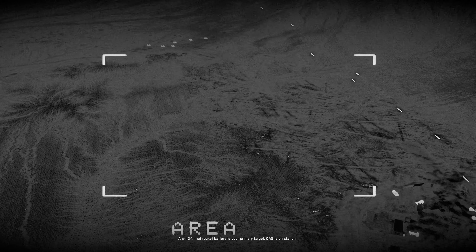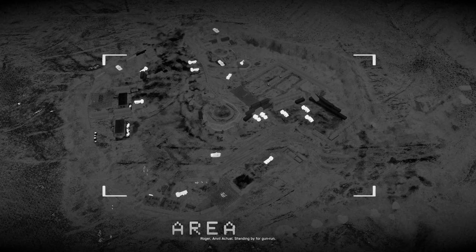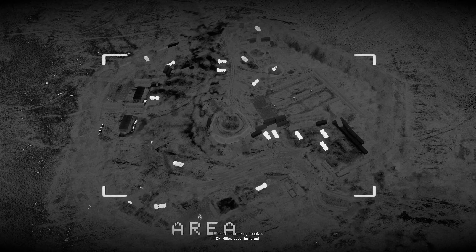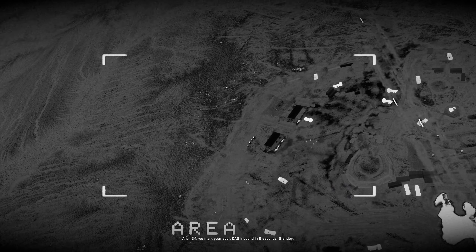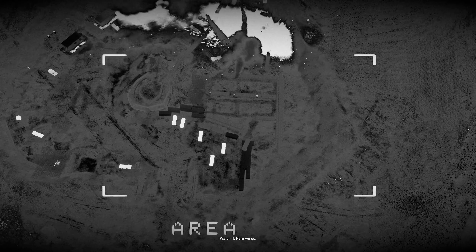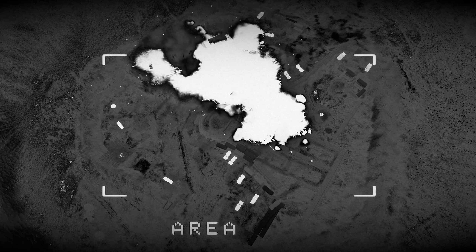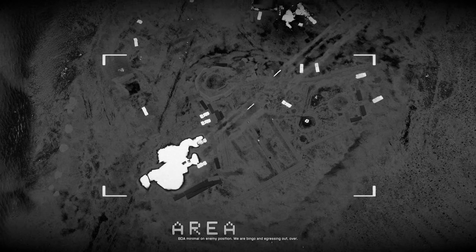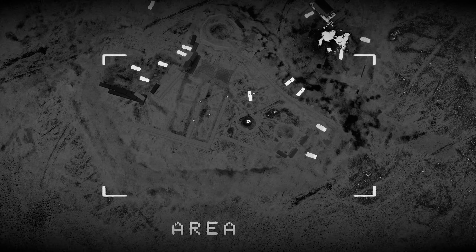Anvil 3-1, that rocket battery is your primary target. CAS is on station. Roger, Anvil Actual, standing by for gun run. Miller, lace the target. Anvil 3-1, we want your spot — pass inbound in five seconds. Stand by. Here we go. The A-10s just destroyed all the other vehicles except for the rocket vehicles. Looks like we're mopping up.